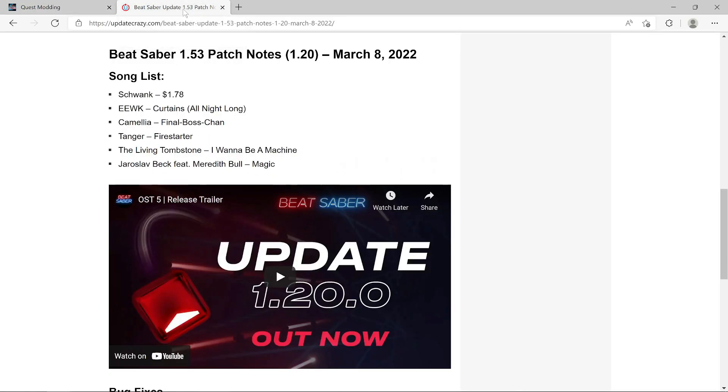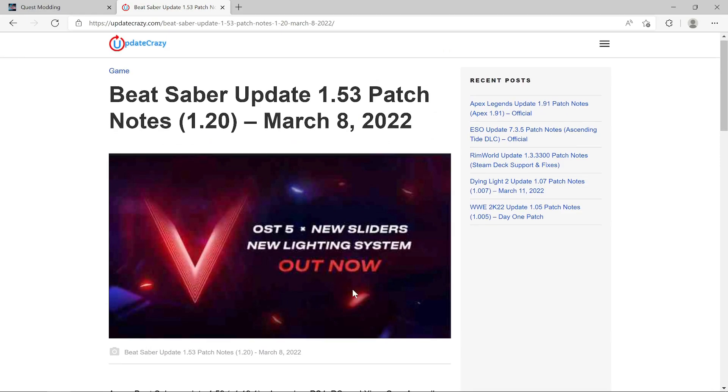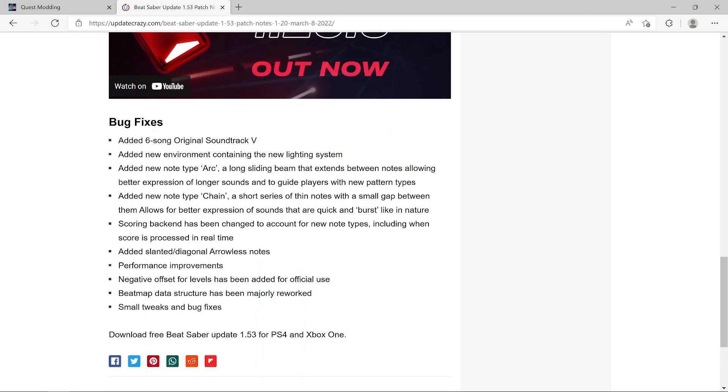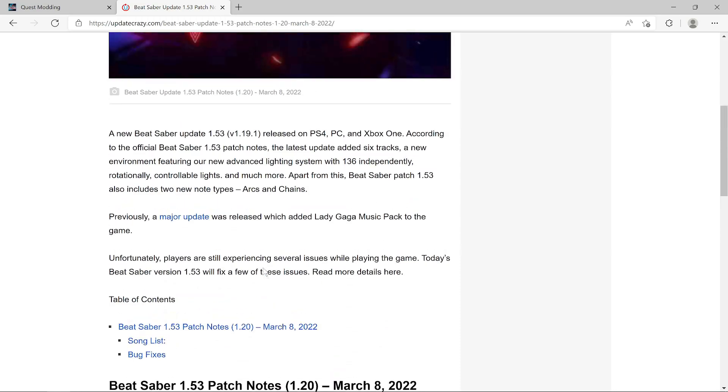Let's take a look at the 1.20 patch. It's got OST5, new sliders, and a new lighting system — 6 songs for OST5. There's a new environment and a new note type: the arc, which is a long sliding beam that extends between notes. Also the chain notes — they're like little stacked notes, or sliders as people are calling them. Scoring on the back end has been changed. Added slanted diagonal arrowless notes, performance improvements, negative offset, and the beatmap data structure has been majorly reworked. Small tweaks and bug fixes too.